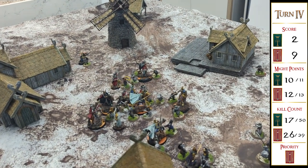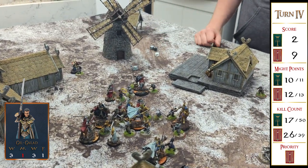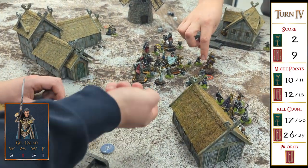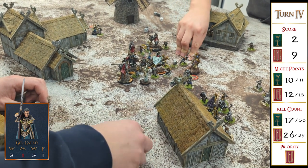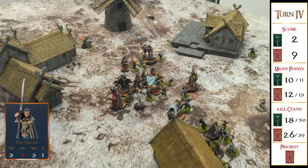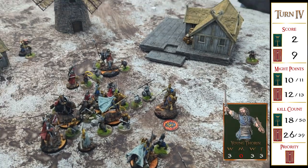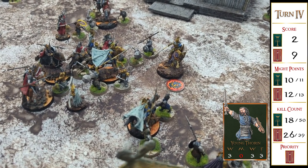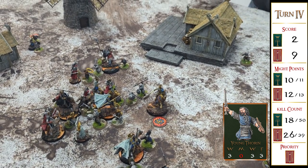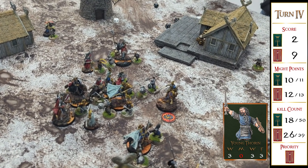I win the roll-off. Gil-galad goes into combat with Thorin. I shield. Gil-galad rolls a six versus Thorin's five — Thorin is at fight value nine with the heroic strike, same as Gil-galad. It's a roll-off which Jake wins. Gil-galad attacks first needing fives — he kills the model in one roll. Thorin is dead. Gil-galad gets a point of might back for killing the dwarf leader.